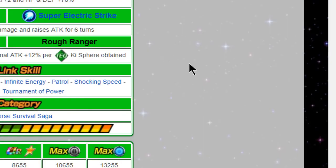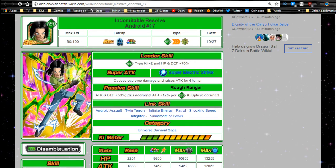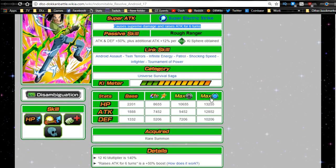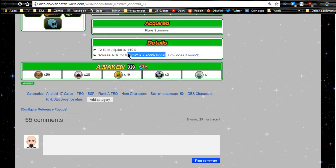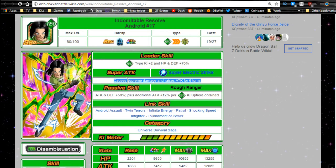Next is Indomitable Resolve Android 17. His leader ability is Tech type Ki +2, HP and defense +70. His super attack, Super Electric Strike, causes supreme damage and raises attack for six turns. What's notable is that the attack raise is actually a 50% boost, which I find really strong. I actually like that mechanic on him — it makes him a lot more viable when you take that into consideration.